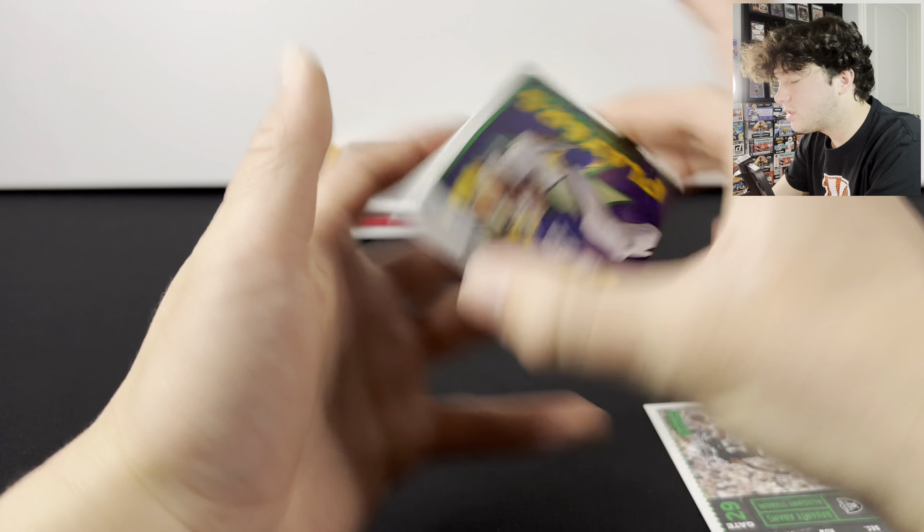Not much luck with that one — it's very hard to pull a numbered card or auto from those. Let's move on to this 2023 Prestige one. You can get autographs and numbered stuff in here. You also have the exclusive sunburst parallels in here.